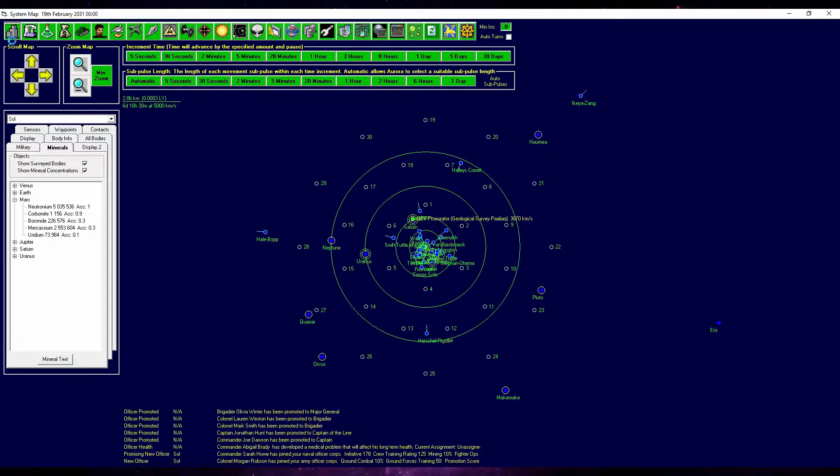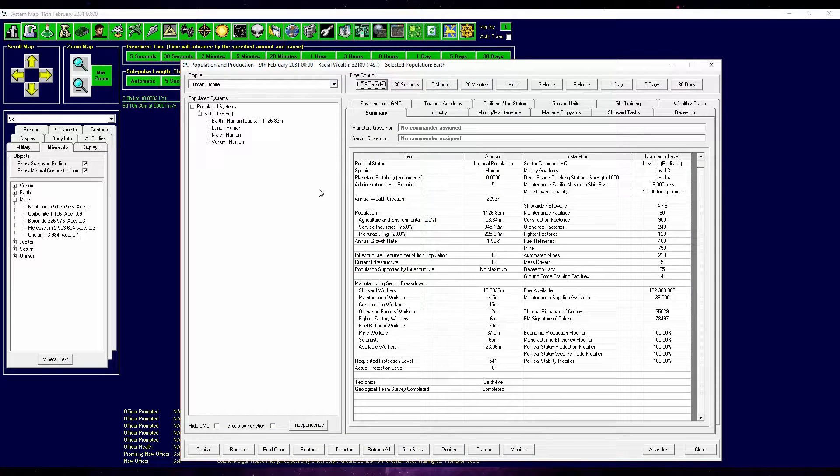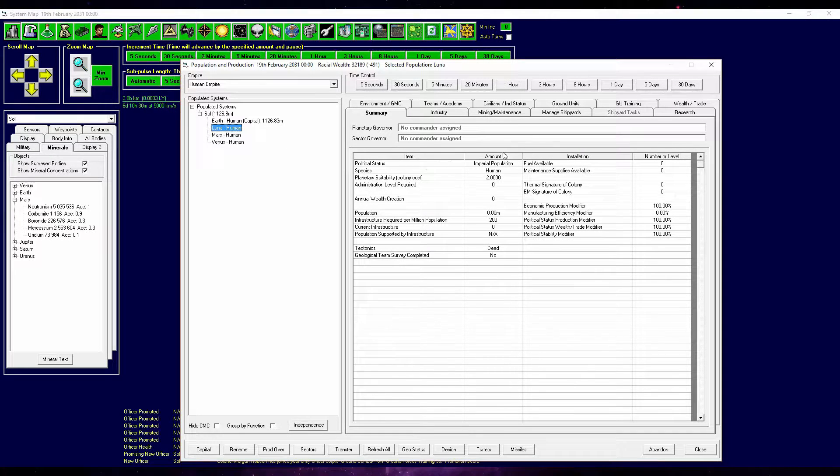Another thing I have planned for the future — and we are a little bit more in the future because I advanced time a little bit in between episodes — is we want to head to Luna. Why do we want to go to Luna? Well, at the moment we're actually losing some wealth because we don't have enough people paying taxes. If we start a colony on Luna and maybe on Mars, we're going to generate a lot more income. But looking at the infrastructure required per million population, it's the same thing. So I think we skip Luna and head straight to Mars.